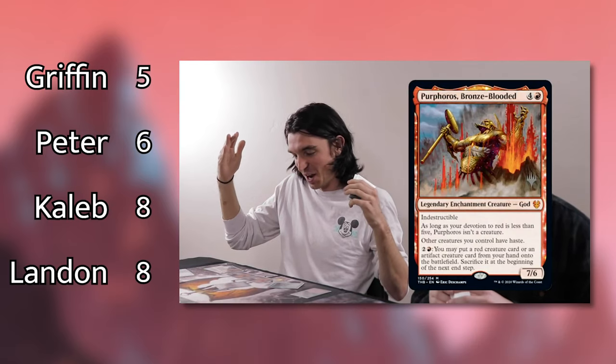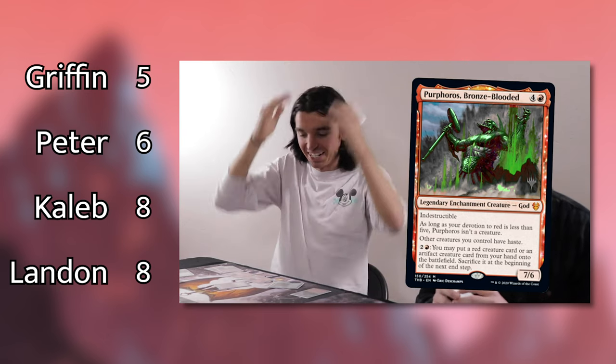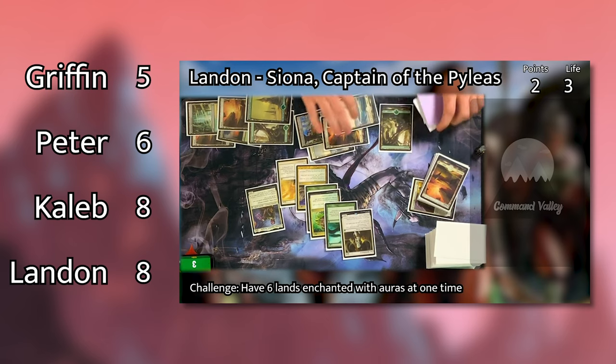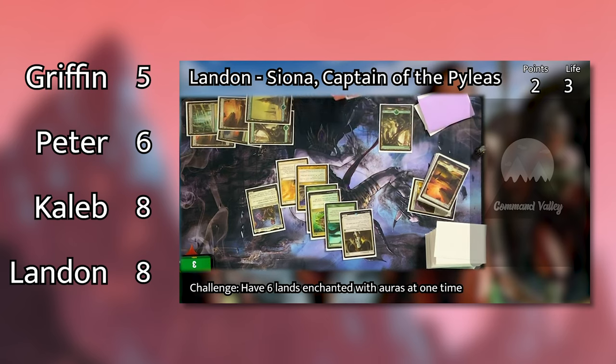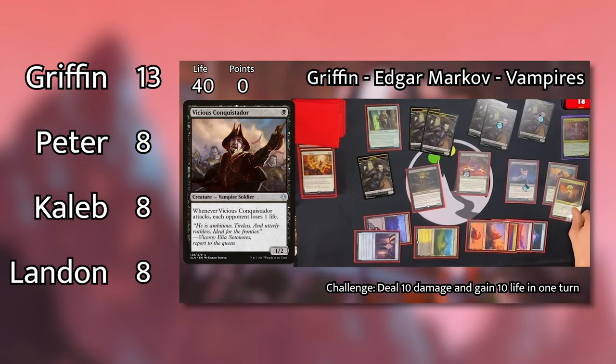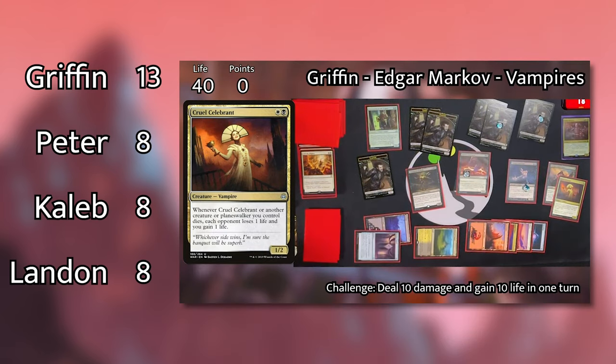Episode 2 squared off the new Theros Beyond Death Commanders. Griffin's Purphoros got ousted early, and Landon came back from the brink of death with a powerful Siona Enchantress deck and secured the win, bringing Caleb and Landon to a tie on points for the season.